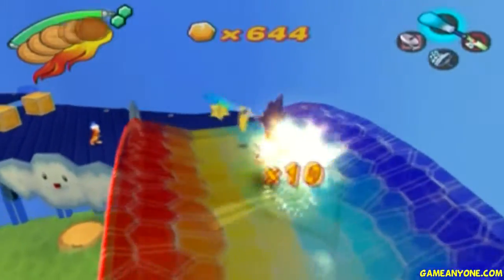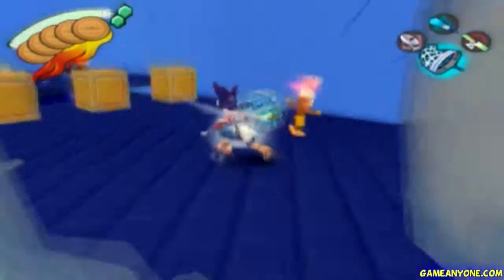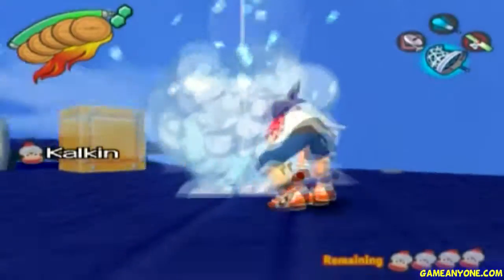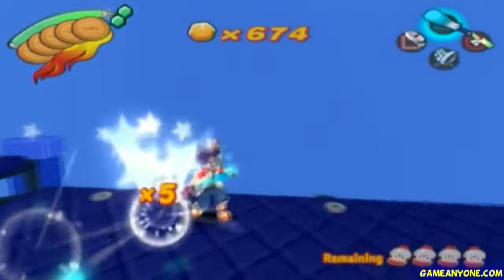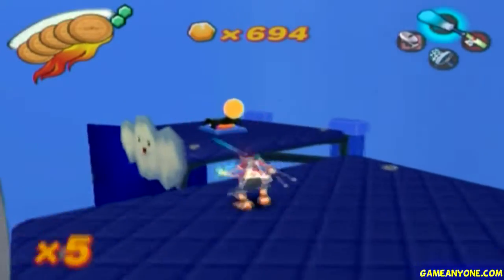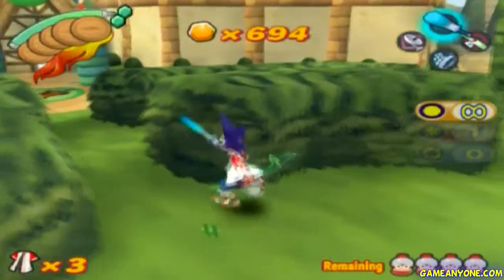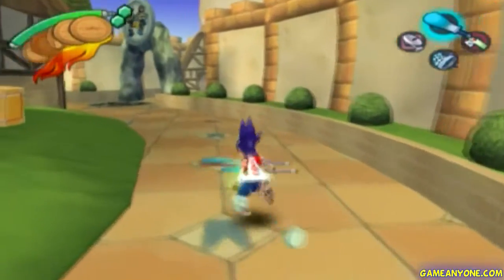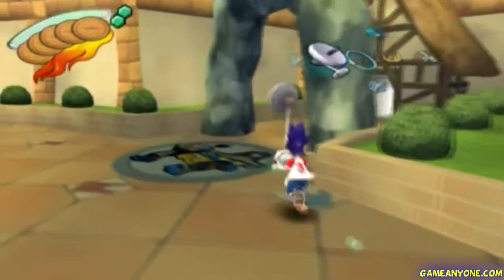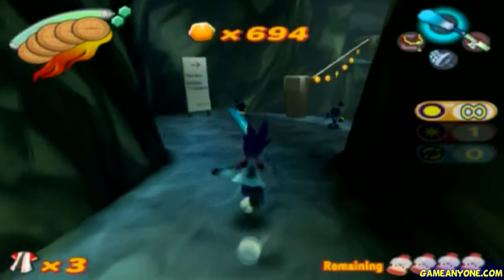I always find that I save the western land area for last for some odd reason — I don't think I'll do that this time. Rainbow Road! Let's grab gotcha coins because you can always use gotcha coins. Let's go back outside. I'm going to go to the western land — I don't go there much in my actual playthrough on my first time, but let's go. It might be fun.